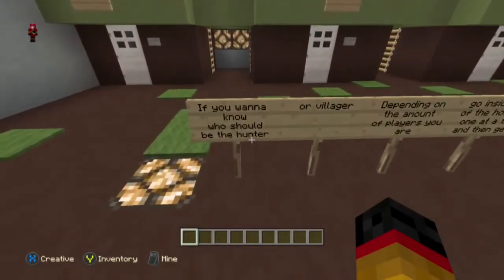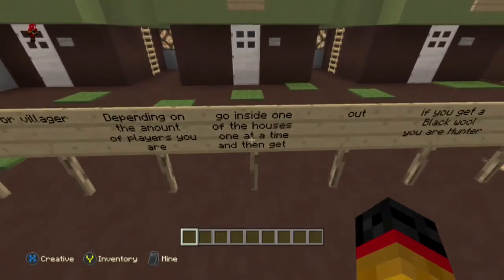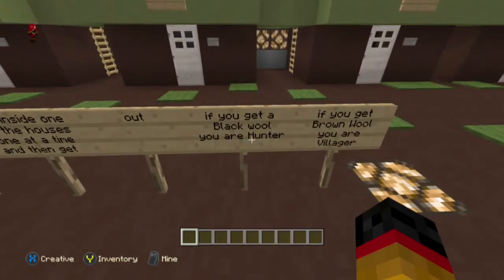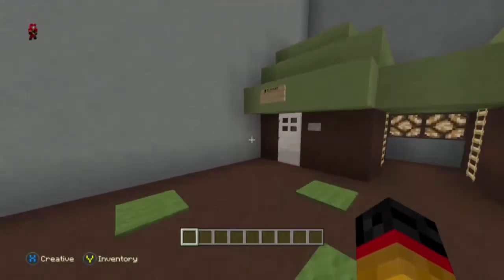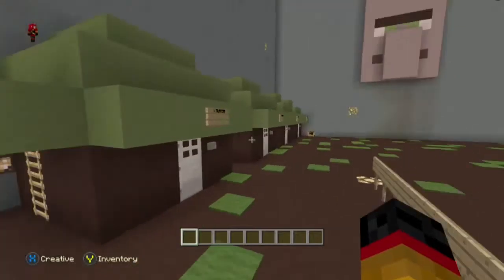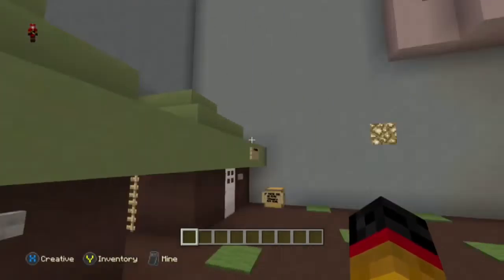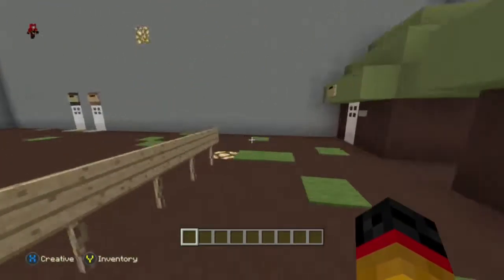Now, if you want to know who should be the Hunter or Villager, depending on the amount of players you are, go inside one of the houses one at a time and then come out. If you get the Black Wool, you're a Hunter. If you get the Brown Wool, you are a Villager. You could play two, three, four, five, or up to eight players. The max is eight players.